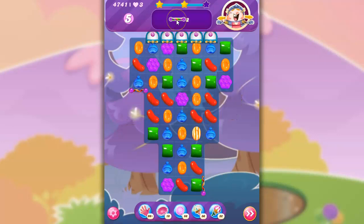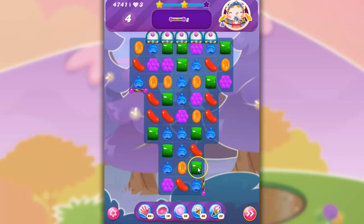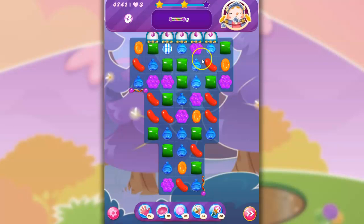So I've got five moves and two of these left — one up here, one down here. I can't gather those together. So I'm going to clear this out and hope that I can set up a new path here. I can't get those to line up, and stripes going downward don't necessarily help immensely.